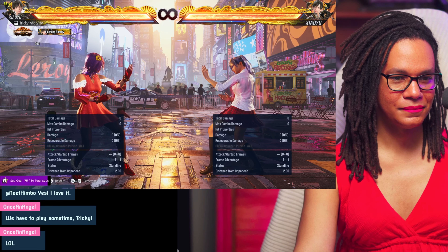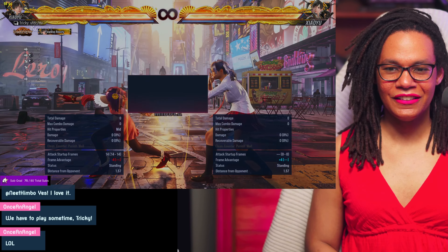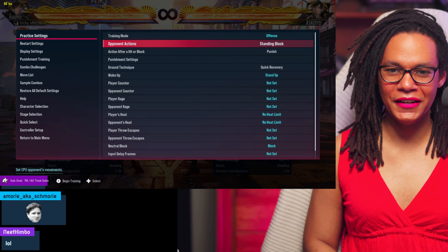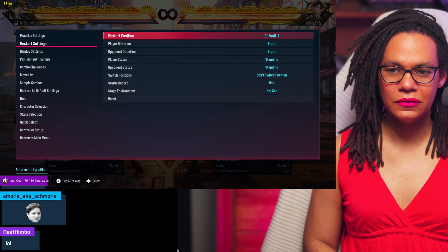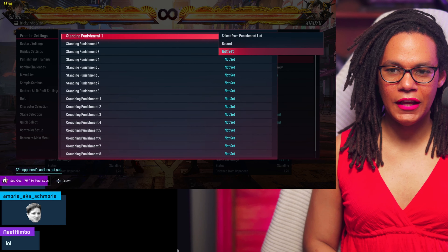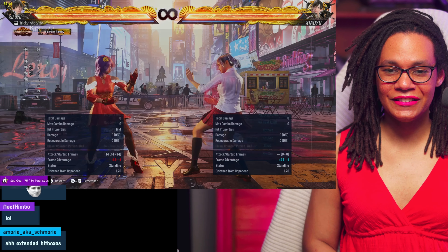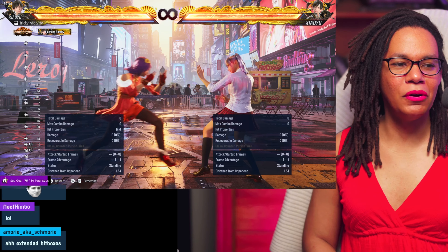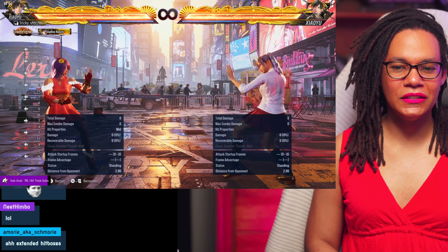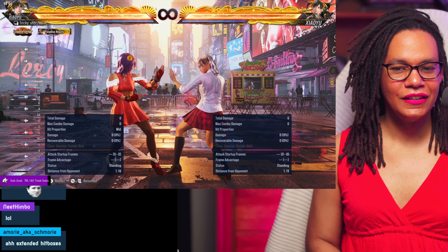Take a look. We'll have her do a jab back. No, it is not extended hitboxes. Look at the bottom left-hand corner — it's a little thing called distance to the opponent. You see that number? It says 1, 2, 3, 4. It's an important number.